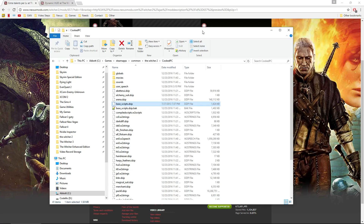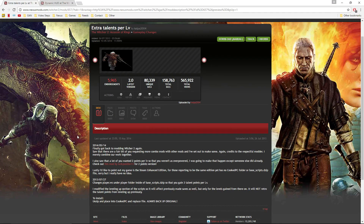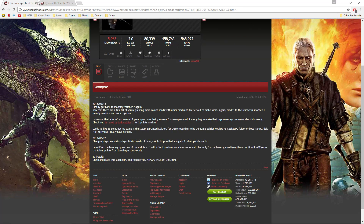You'll get extra skill points when you level up — trust me on that. The mod page notes that many users wanted a two-points-per-level version so you're not as overpowered, so I'm assuming the main version gives you more than two. There is also a link for a two-point version if you prefer. That is all you need to do to install Extra Talents Per Level by Calpa2004.